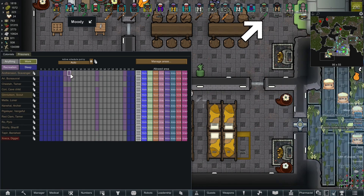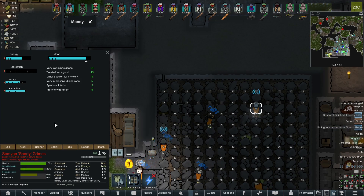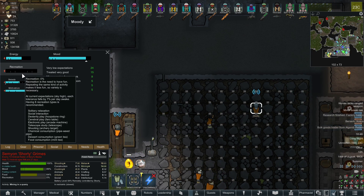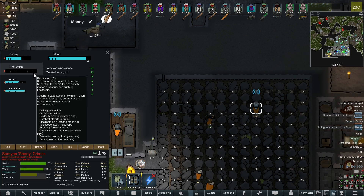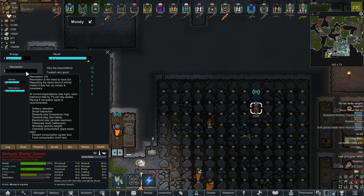You will have to set the recreation terms for them — a couple of hours here, a couple of hours there, whatever you want. This setup works out the best for me. If you have mods which add androids, low tier androids do not need any recreation — the recreation tab is there but they do not use it. Higher tier androids like tier 4 or tier 5 will need recreation. The best part about using androids as prisoners is that they can basically work 24/7.